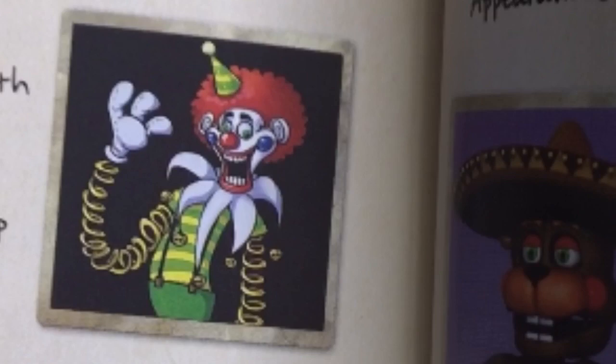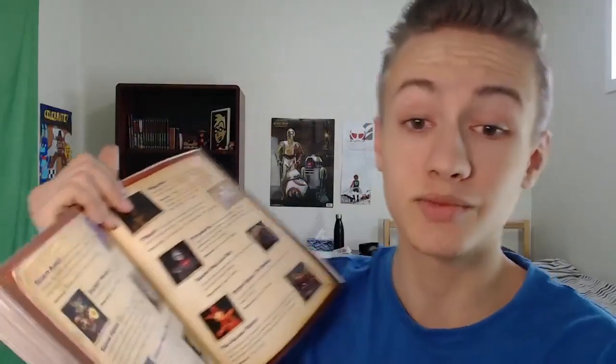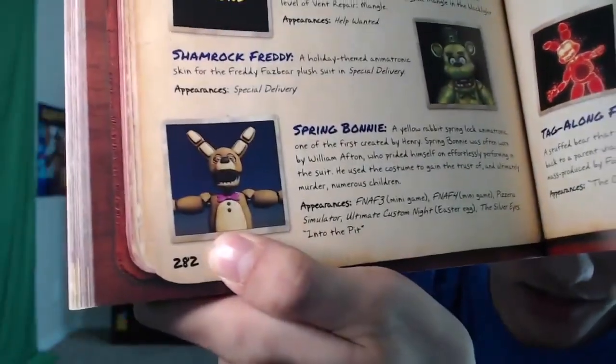There's an animatronic inventory on most characters in the series, including some designs we've never gotten before. We have Coils the Birthday Clown and Lucky Boy, both villains from Fazbear Frights. Most notably, there's an official canon 3D design for Spring Bonnie. Interestingly, this looks like a Steel Wool render, which is surprising because Spring Bonnie isn't in Security Breach or any of Steel Wool's games. So it's unclear who actually made this model, who rendered it, and why it's here — but it's good that we finally have a 3D design for him.